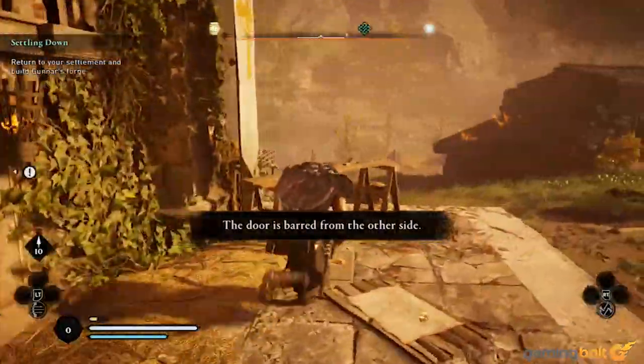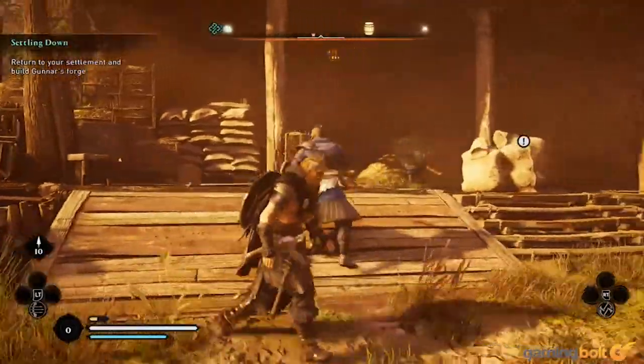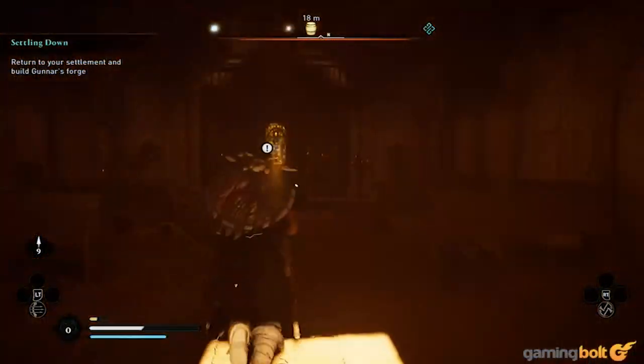Meanwhile, you'll often run into doors that aren't locked, but are barred from the other side, which means you'll be tasked with finding other ways around them. But often, it's as simple as shooting an arrow through a window to destroy whatever is barring the door from the other side.